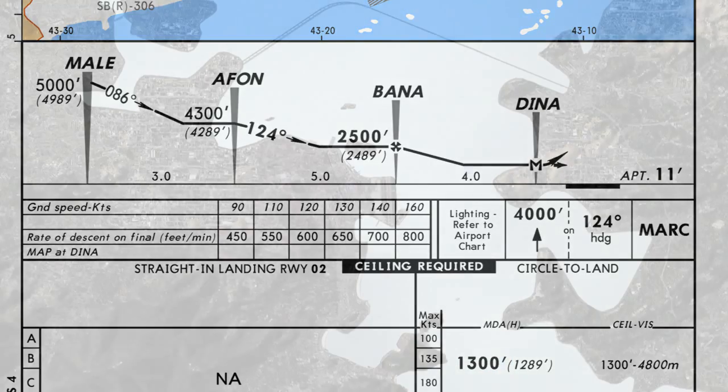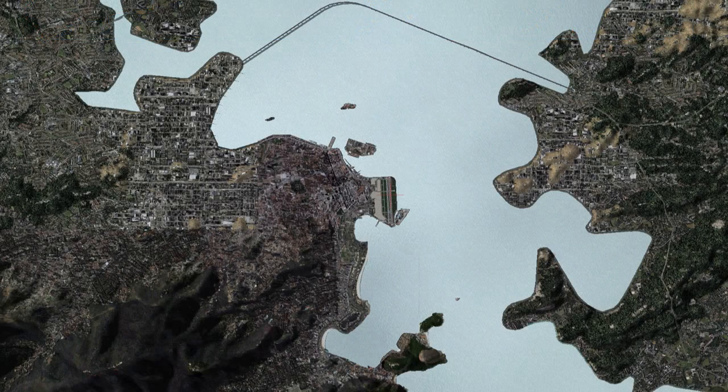The last part of this approach is actually visual — this is one of those circle-to-land approaches. Because the runway is so short and the approach so dangerous, there's a specific way they do visual approaches into Santo Dumont. From point Dina we're going to head to a little beach just south of the airport, maintaining above 1,300 feet with buildings and mountains in the way, maintaining visual separation from all obstacles.